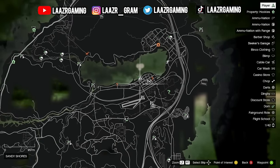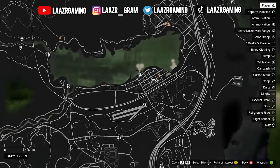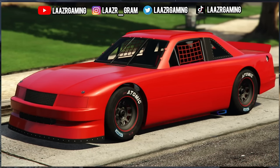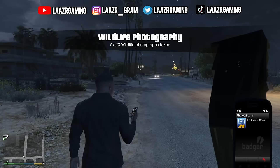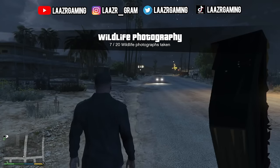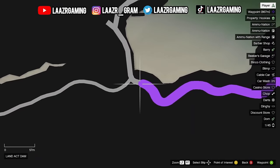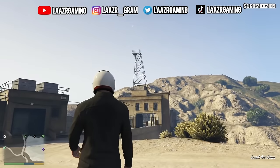With Rockstar Games adding double money onto all of these races, it only made sense they went ahead and added a free racing vehicle. The free podium vehicle tomorrow will be the D-class Hot Ring Saber, which is a racing car that would typically set you back 820,000. Once you fully upgrade this car, you're looking at spending over a million dollars, so it's definitely worth getting for free if you don't have a decent racing car.